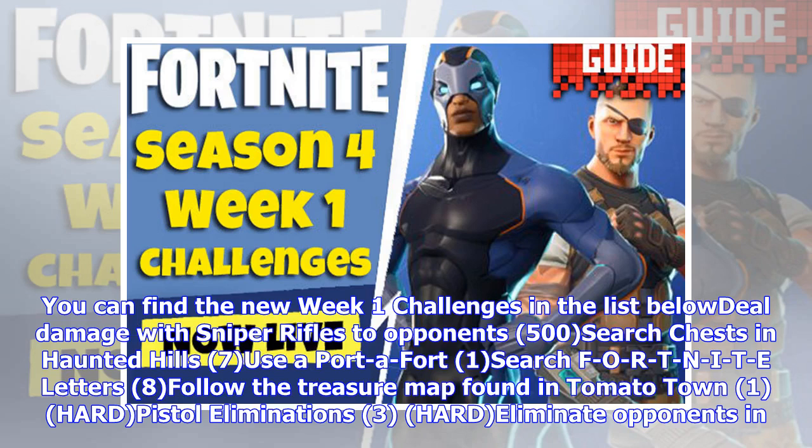You can find the new Week 1 Challenges in the list below: deal damage with sniper rifles to opponents — 500; search chests in Haunted Hills — 7; use a Port-a-Fort — 1; search F-O-R-T-N-I-T-E letters — 8; follow the treasure map found in Tomato Town — 1.